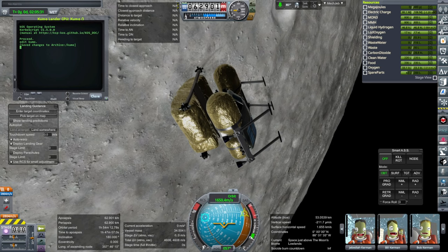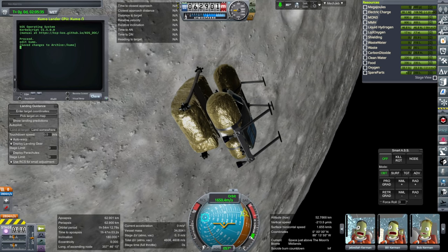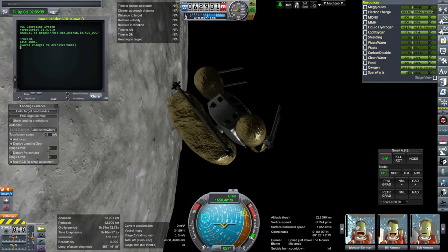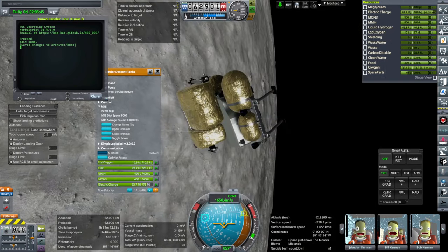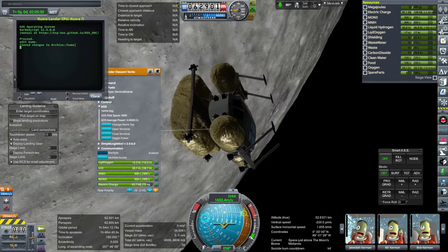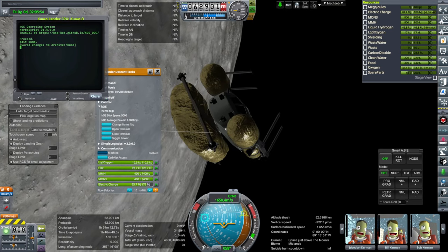Hello everyone and welcome back to Realism Overhaul Sandbox in Kerbal Space Program 1.12. I've been working on an automated landing script for the Kumo Lander which you see here. Kumo meaning spider because the main vehicle looks sort of like a spider to me. We have a drop tank for this vehicle — that will drain first, we'll dump it, and then this portion will land. I do have Chatterer in this install.